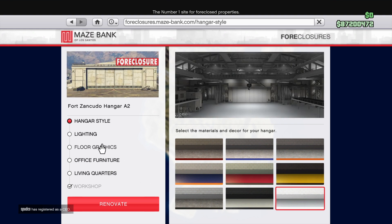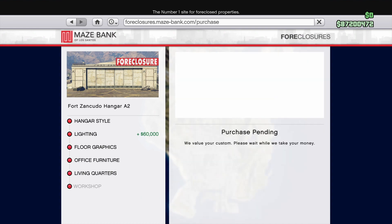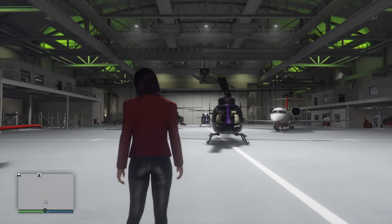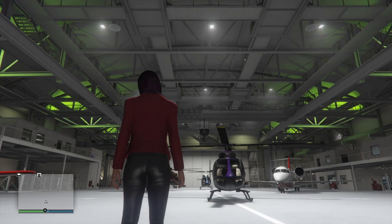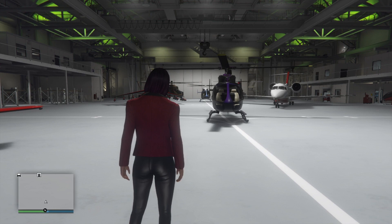I currently have style number nine for my particular hangar, and when I choose the lighting I notice it has four different lighting options. I'll be honest — until I got to this point, having already reviewed all the hangar styles in another video, I didn't even realize that the lighting options actually change based on which hangar style you've chosen. You can see that when you change the hangar style there's a little exclamation point next to the lighting option, telling you that you've chosen a different style and the lighting options you had before might have changed.